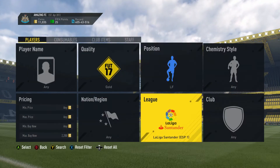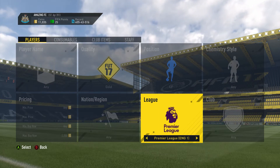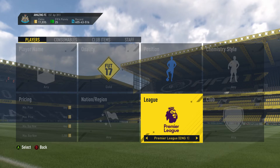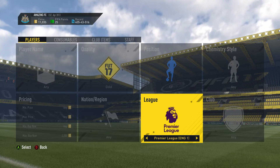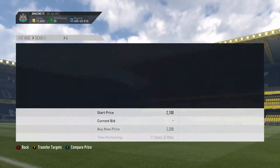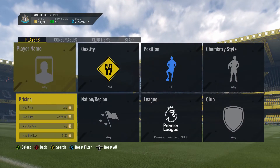These are the main leagues you want to be looking at. I've actually been using this method for a good few weeks and I've made somewhere between 50k and 100k — it's such a good method. Once you find a league, all you want to do is put it down by about 500 coins to about 1.7k.